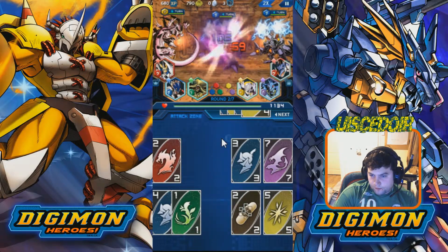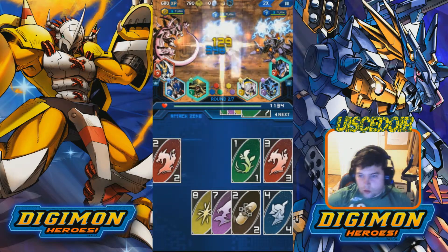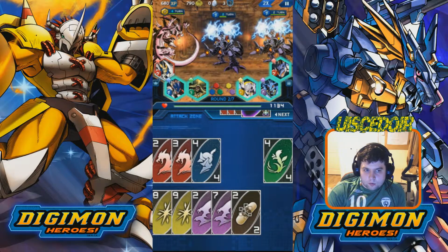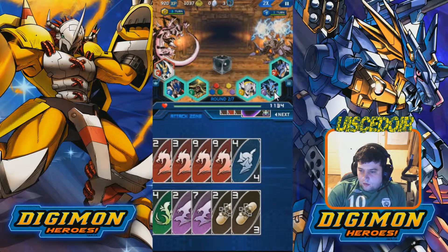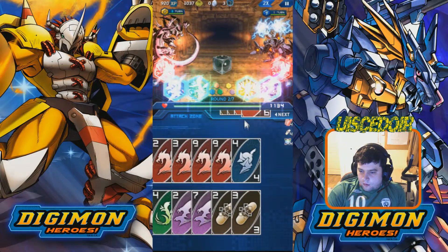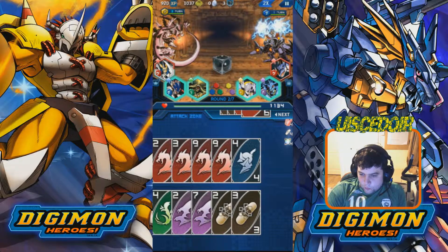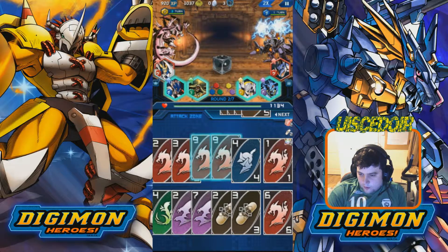That's Angewomon's digivolution — Holydramon. Because this is on such a small screen it's quite difficult to read names, since I'm using my computer screen to record this. So this guy's special: he lines up four red cards, four heal cards, and four critical cards in the next draw. That means we know four critical cards are coming soon. It'd be better to get a purple chain but we won't now because we have loads of red cards.